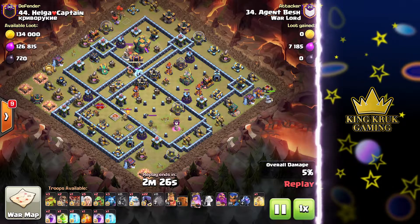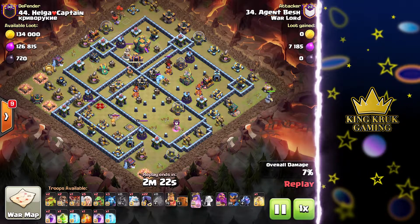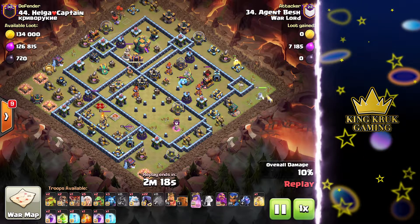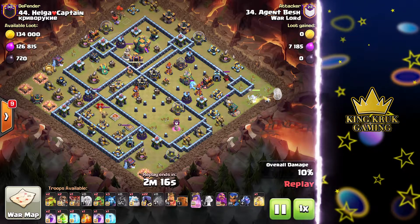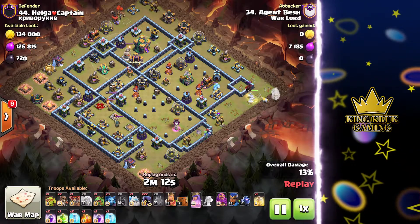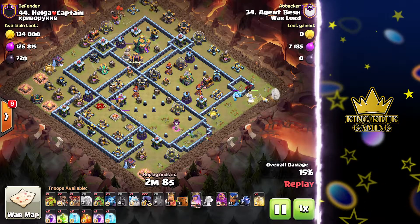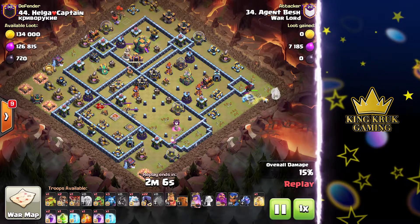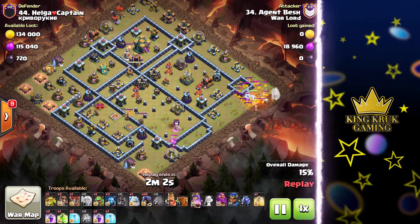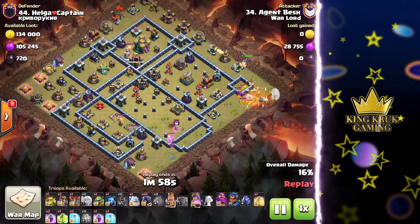Now let's see where he decides to put his queen — she's at three o'clock. What's really great about having the unicorn is that it helps you determine the path your queen is taking, so you can more precisely determine where to put your healers. Earlier in the attack he used two hog riders to lure the enemy clan castle, and now he's having his queen deal with it. She'll briefly be delayed by the enemy CC but she'll take care of it. He has his queen away from any defenses so he can save a rage spell and just use the poison to take out the CC. Perfect poison placement — it covers all of the lava pups.